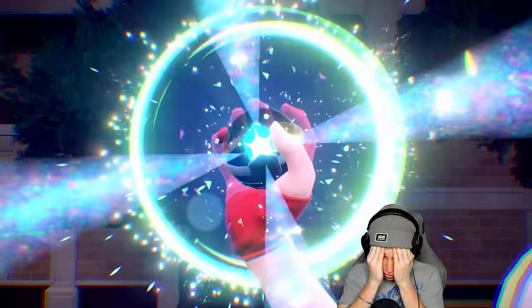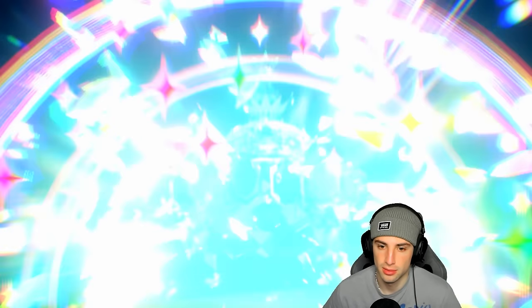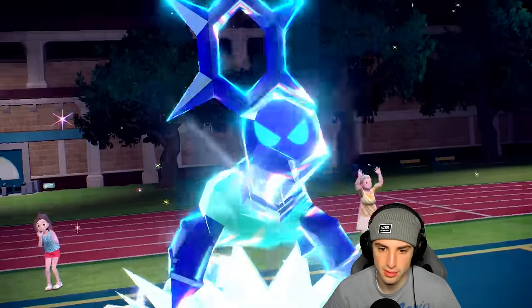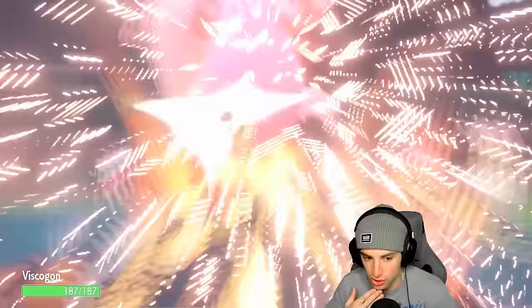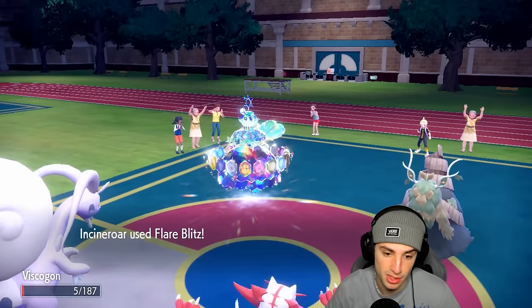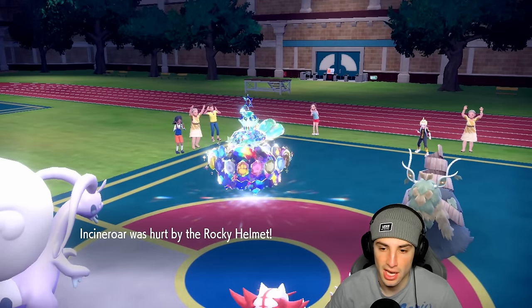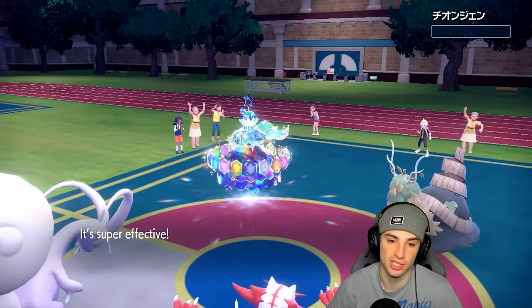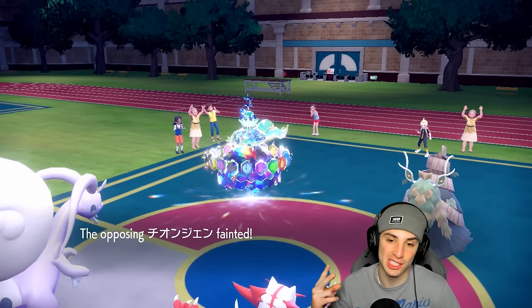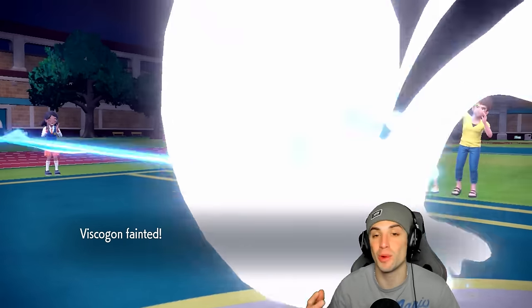I can't believe Terapagos didn't Protect there — it just made zero sense not to Protect. Earth Power flies into Goodra — can you soak this? It does! Big-time soak! But it's not really going to help us too much because Terapagos is now outspeeding us and I'm going to die to Rocky Helmet. At least we pick up the KO on Wo-Chien. You know my two rules on the channel: we don't go 0-3, and we do not get swept in battle. Neither of those is happening today.